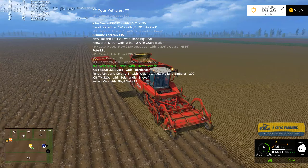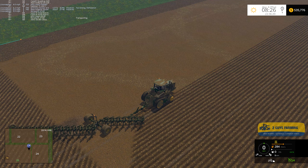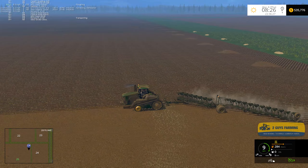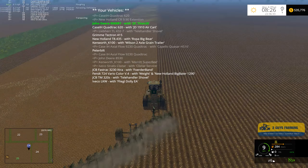Let's check on our John Deere - he's doing good. He's got another three passes maybe, and then we're going to do those little bits on the end - basically three passes and then a headland.